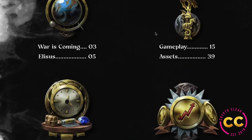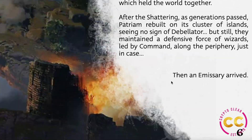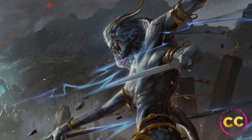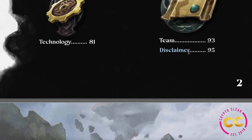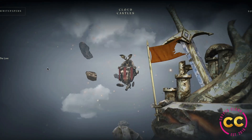In the white paper, they break down the gameplay, they talk about Elizis, the challenge, the contested, the organized — essentially everything you need to understand the project. They also cover tokenomics, assets, marketplace, live ops, economic flow, the technology, the team, and the disclaimers. You don't want to miss the disclaimers either. If you want to engage in crypto, do your due diligence and always check the white paper. It's very nicely laid out and it'll be a fun read.